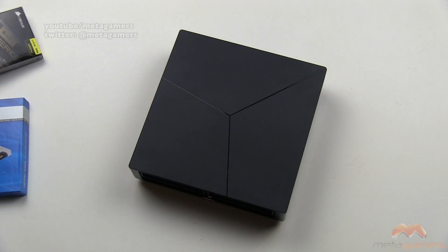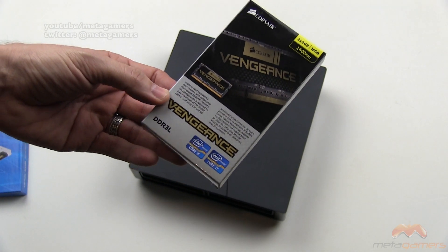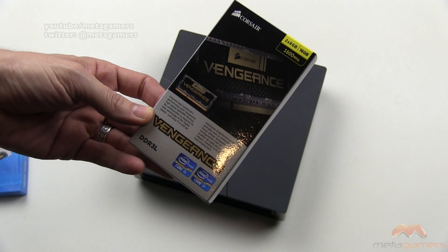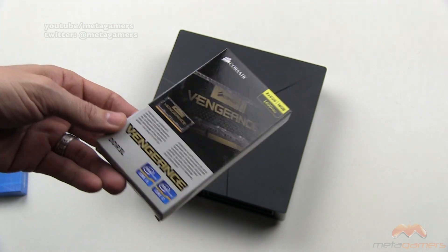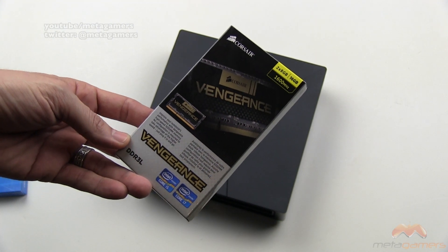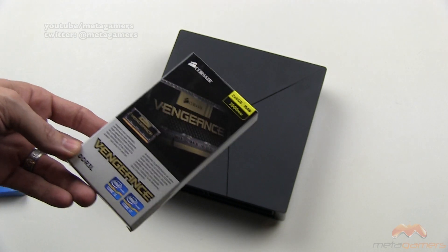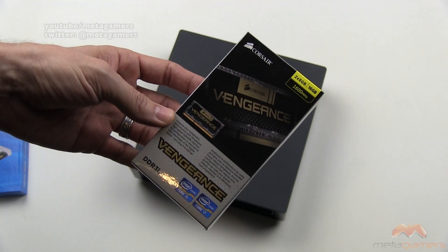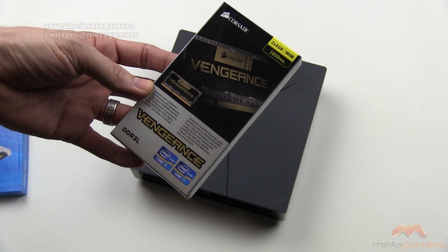When we talk about memory, if you're curious as to what I'm putting in here, it's the Corsair Vengeance. Here's the key: it's got to be DDR3L, and it's got to be 1600 for the speed. The Alienware has two DIMM slots — they will accept a maximum of 8 gigabytes per slot for a grand total of 16 gigabytes on the machine. You cannot go larger than 8 gigabytes per slot. I recommend getting a kit and don't do mixing and matching.